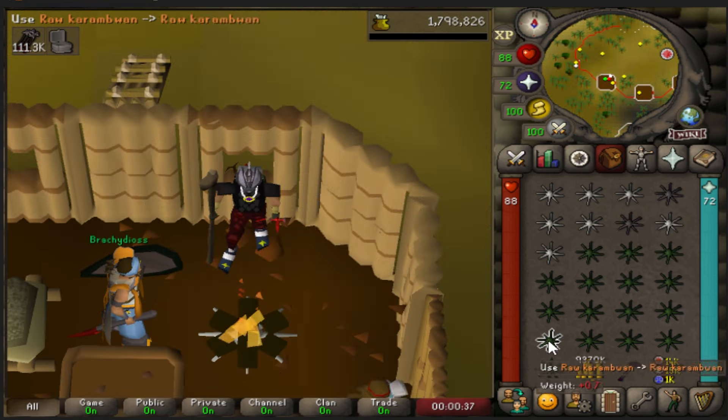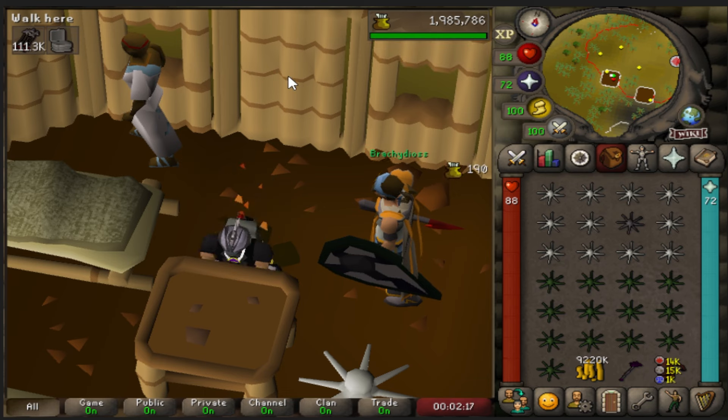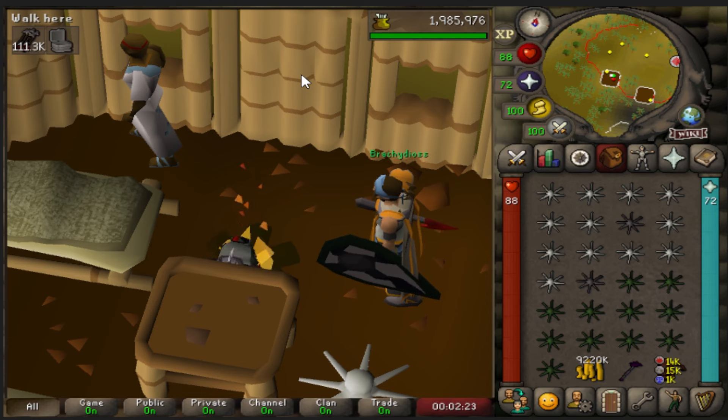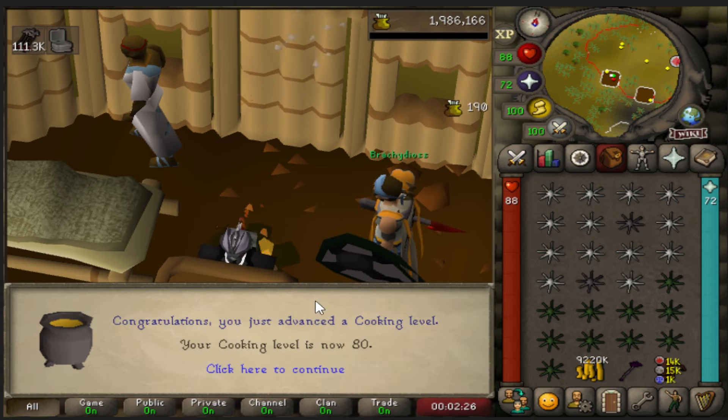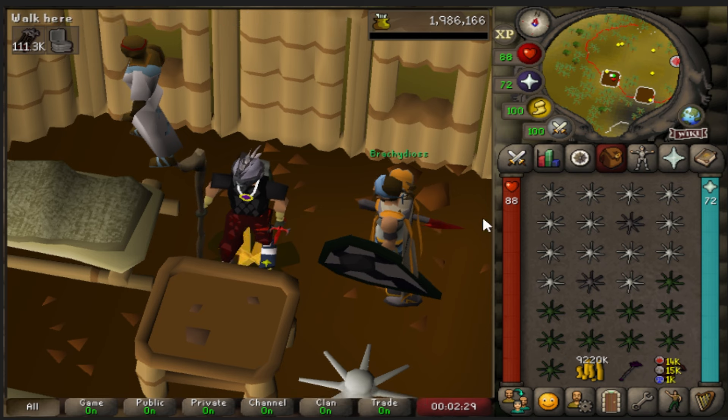Level 79 — one more to go. And our last level. I think I want to find something more AFK, even if it's slower, when I go for 99. And there we go, level 80 cooking, which is as high as I really need it for a while.